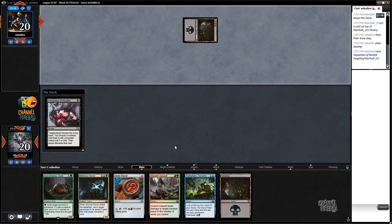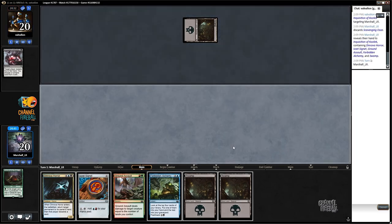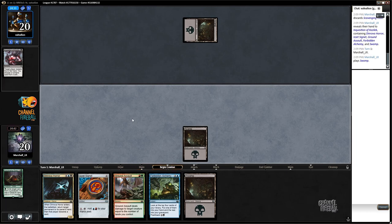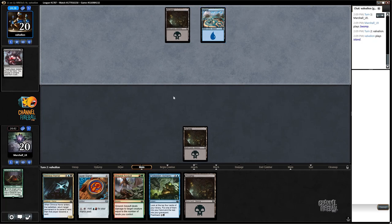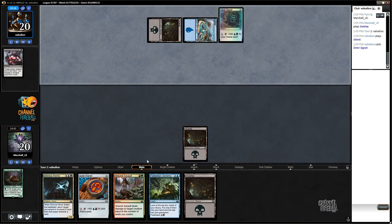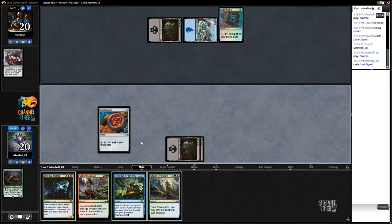If they take our Signet, we're in huge trouble. They took the Scavenging News, so we dodged a bullet there. I can see why my opponent might want to take it — they may have some graveyard stuff going on — but for us that's pretty much ideal, because we can't cast that thing anyway.